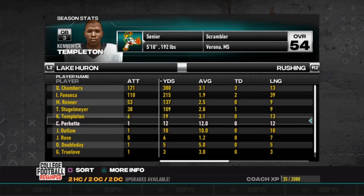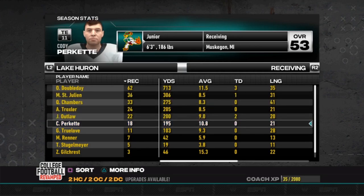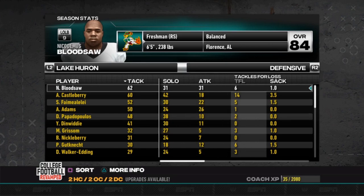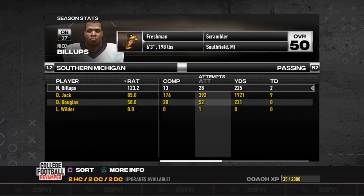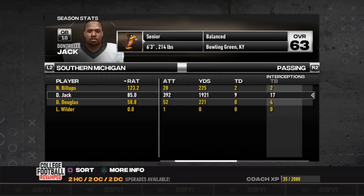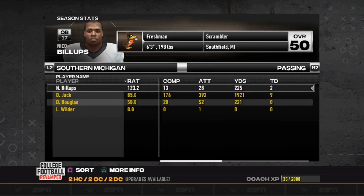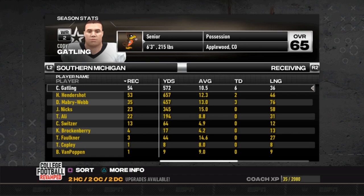Our top rusher: Q-Shawn Chambers at 380 yards — I call him 'One Yard Q-Shawn.' He got 3.1 yards per carry with three touchdowns. Othello Doubleday was our stud though: 62 receptions, 713 yards with three touchdowns. Some people have three touchdowns in a game and you have three in the season. Nicodemus Bloodsaw: one sack, 62 tackles — not as advertised. Switzer had 4.1, which is good by NFL standards but you've got to get 7 and 8 in college. Gatling with 572 yards, Hendershot your top receiver in yards, and six touchdowns for Gatling as well.